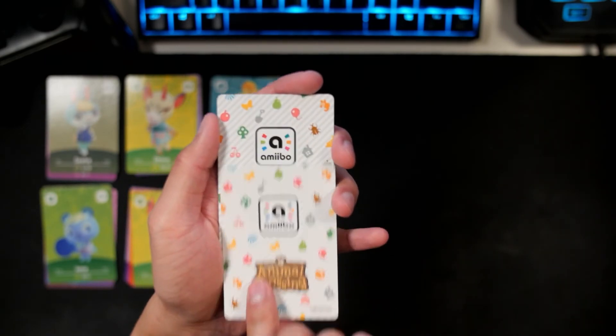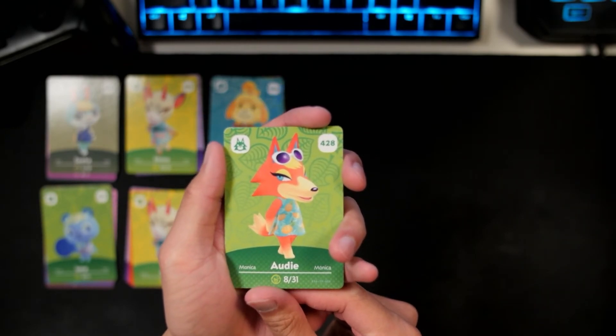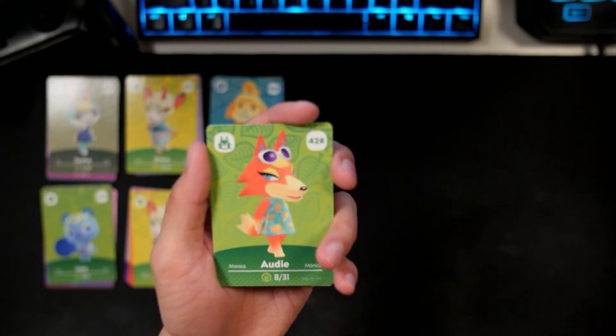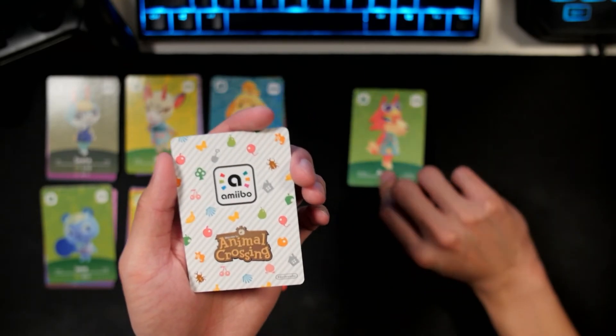First villager is — Audie! Yes! Miss Audie, a queen. I'm so excited for her. She is probably one of my favorite new villagers from New Horizons. So I'm in love with her. All right, so far so good.